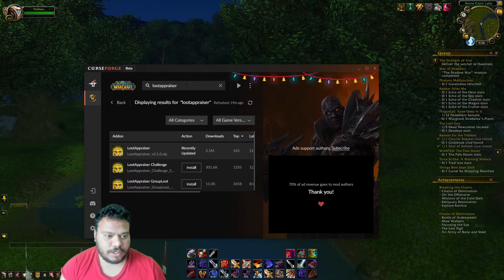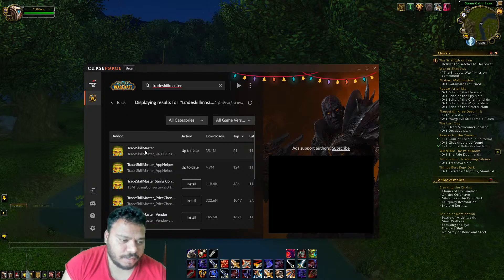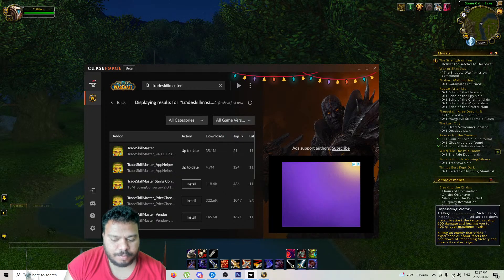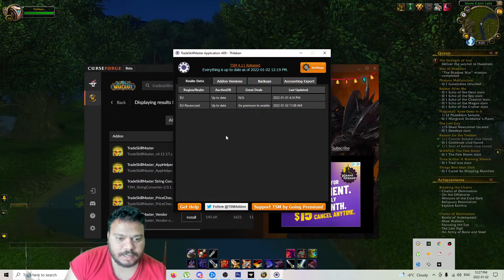On CurseForge you sometimes don't find Trade Skill Master — I tried it. It is actually there, but even so it's better to go to the Trade Skill Master website and install their desktop application on your computer. It's already running here, so you will see something like this.